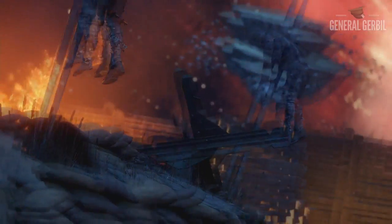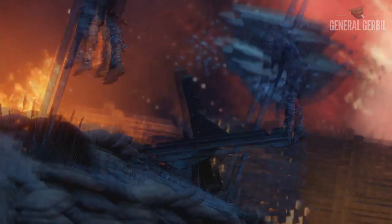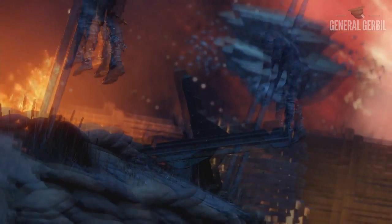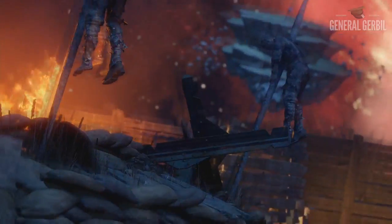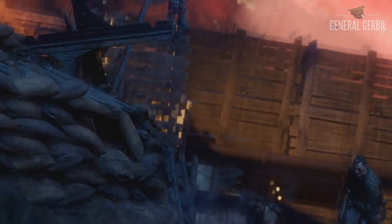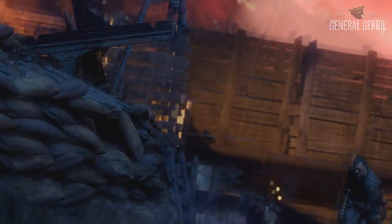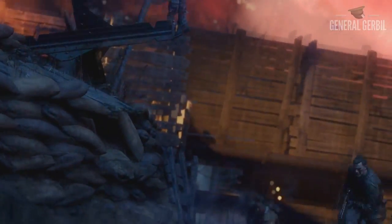Then there's this sweeping shot of the Origins trenches — time is actually frozen, you can see fog on the floor that's not moving, and the characters are running through. I think this is where we got the coding I covered on my channel — the Origins coding, the Ascension coding, and the Kino coding. I don't think we're getting full remastered maps; I think they've taken the assets from the older games and put them into this map.